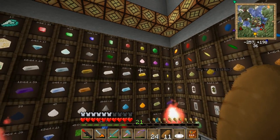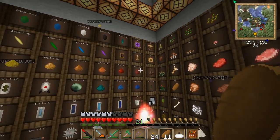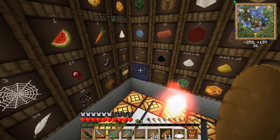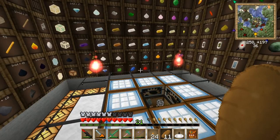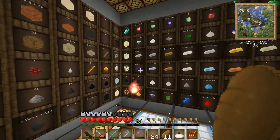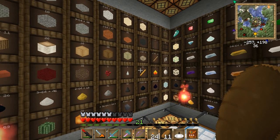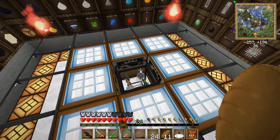Hello everybody, I want to show you this epic sorting system I made. It's so easy to make, and it uses a router. I created this system that will not only sort items into barrels — that's not hard to do — but it also will handle any other item that you put into it, and it will put it into this chest in the middle.